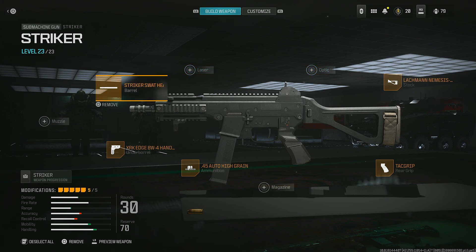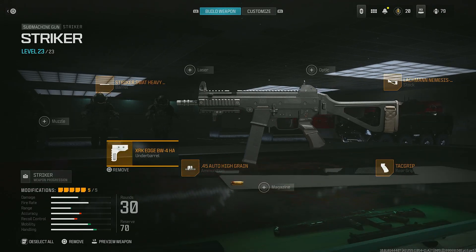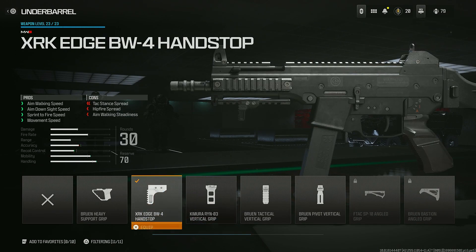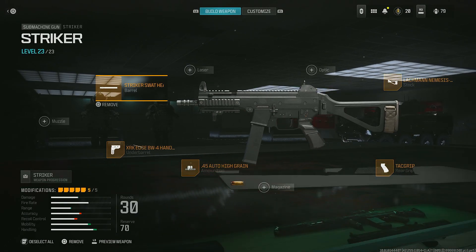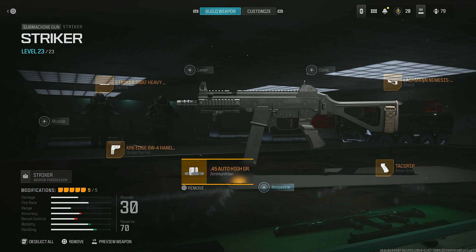This is the best Striker class for being aggressive and close quarters combat. We got the Striker SWAT heavy barrel for the extra sprint-out time, movement speed, aim walking speed, and steadiness. We got the XRK Edge hand stop so we can aim in a lot quicker. We need to use the auto high grain ammo to combat the bullet velocity and damage range loss, because that's not something you want to lose in SMGs — but since we're going for a quicker build, we don't mind going even on that.